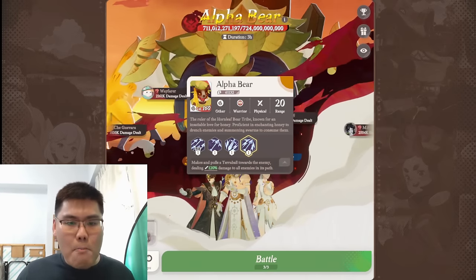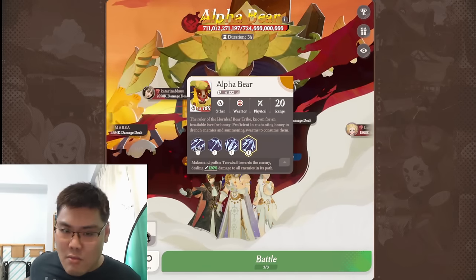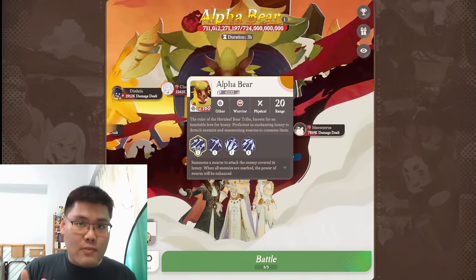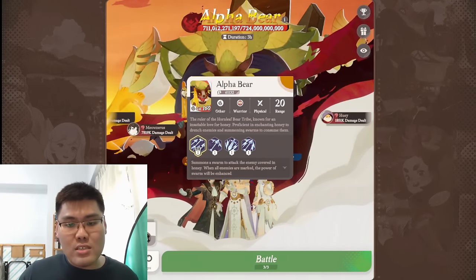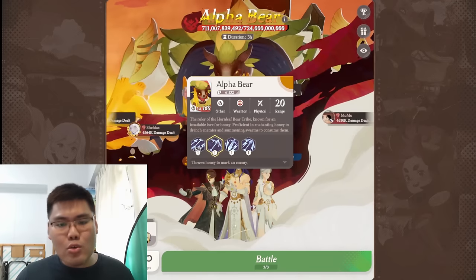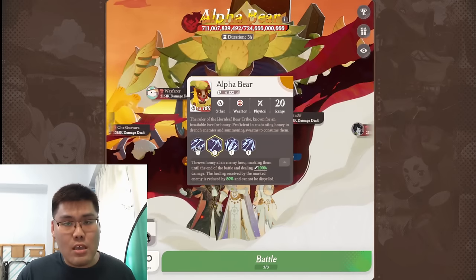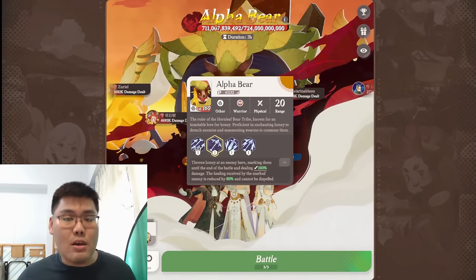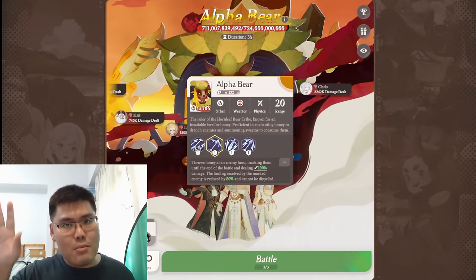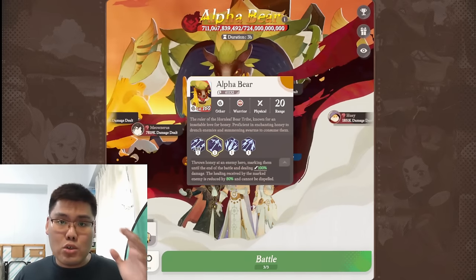The last skill is straightforward: rolls a terror ball toward enemies, dealing 120% damage to all enemies in its path — essentially a bowling ball. Based on the first three skills, the objective is to delay the honeying process: don't send in too many melee units so you don't get honeyed too fast from the third skill, and don't use too many healers since healing efficiency is lowered when your units get honey. Now I'm going to review the meta team from the PTR server, and showcase the 31 million damage done by my friend AFK Analytica — I'll link the channel in the description.